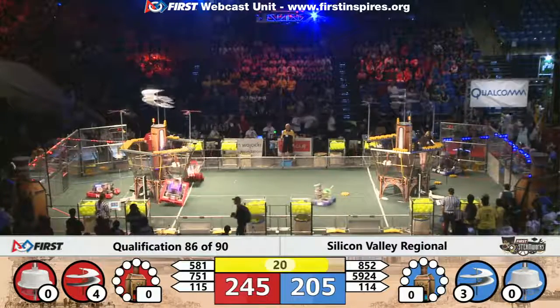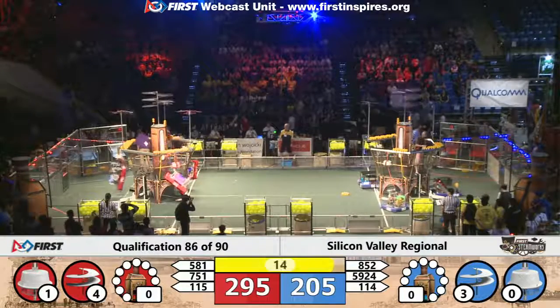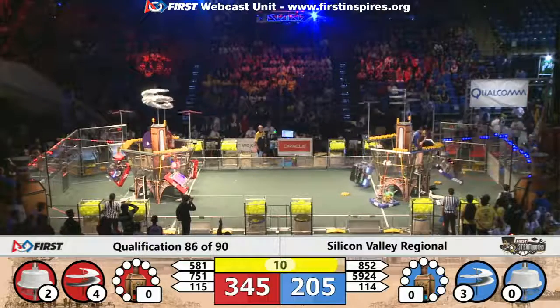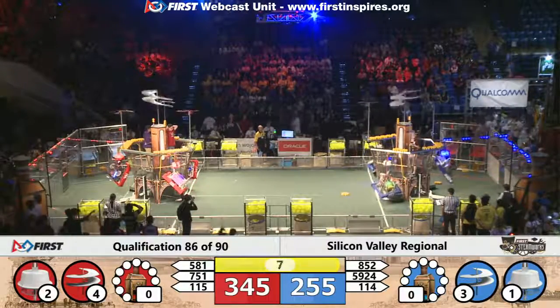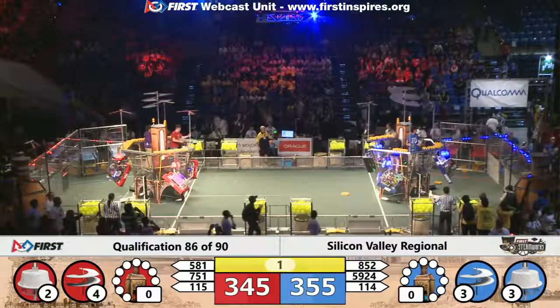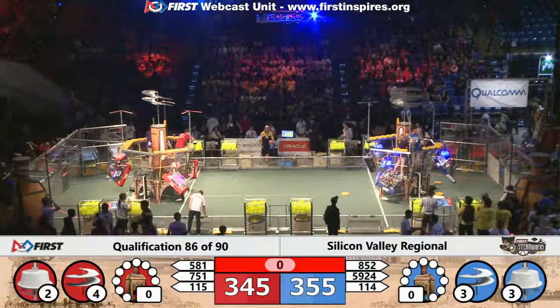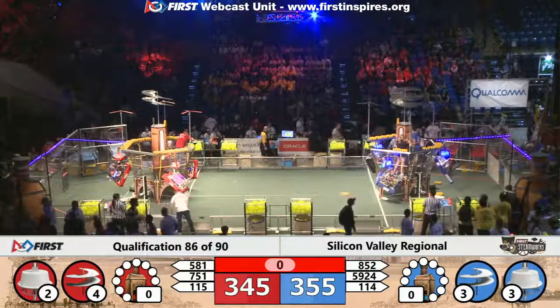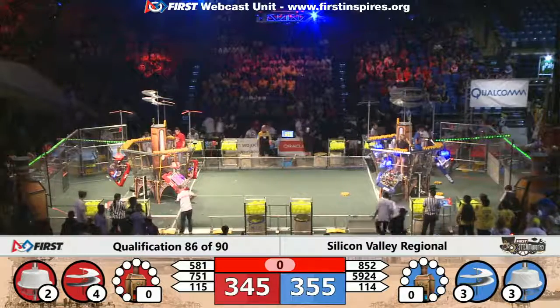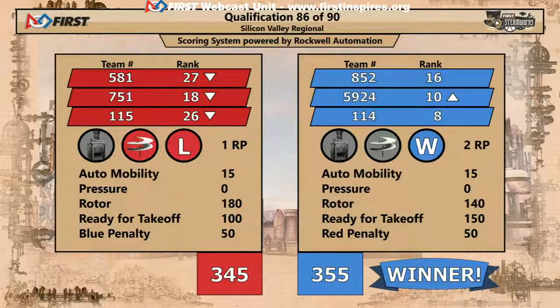The Red Alliance is also in the lead now — we'll see if they can maintain that and get the other two robots up. 851 Blazing Bulldogs trying to get up with their machine, but it's stuck on the airship. Two Red robots are in the air for their leading score of 345. Blue Alliance has one robot, two robots, three robots, and they've taken the lead on the blue side with 10 points. Blazing Bulldogs, not quite enough time to finish their climb at the end. Here come those official scores — crossing the finish line first, it is the Blue Alliance. They had that last-second climb, giving them a score of 355.